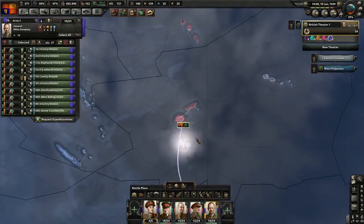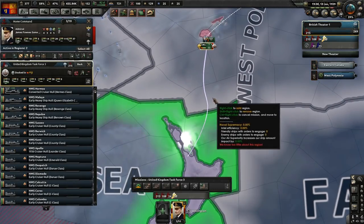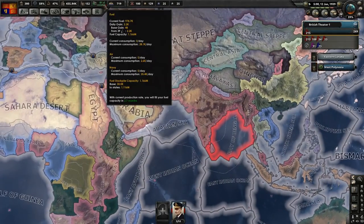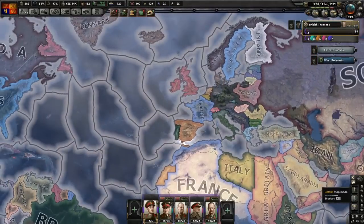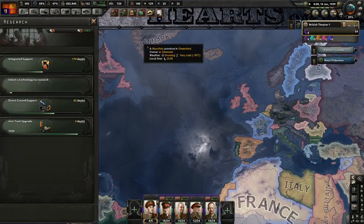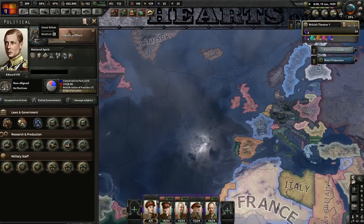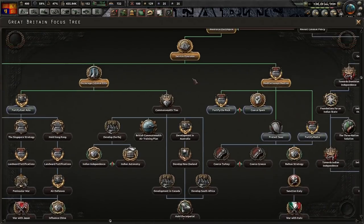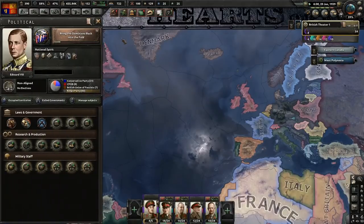That is ready to go. We just need to get a Navy kind of doing the escorting. So that's ready to go. I think we're ready to just go ahead and do that focus next. Because by the time it's finished, we will have enough political power. I love how we can cancel it now - so we'll just cancel that. It saves the progress. We'll go ahead and just grab those.